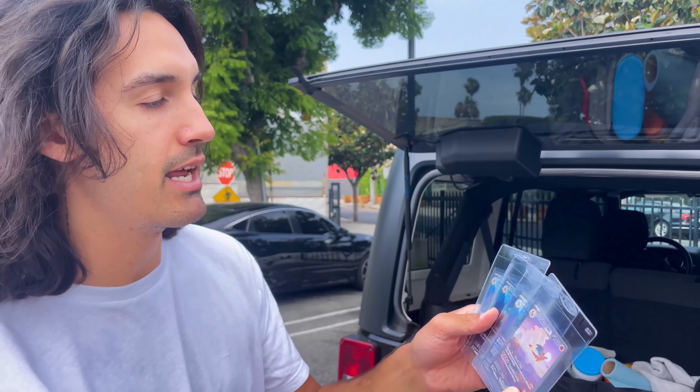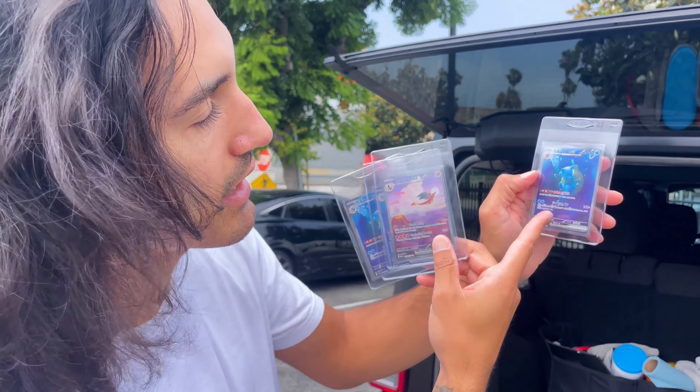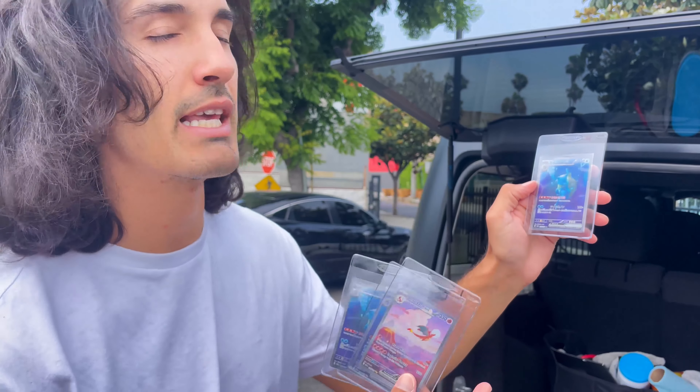This is going to be my second PSA submission and we are going to do the Charizard EX from 151, which I just pulled, and then we got Blastoise English, and then we're going to have two Blastoise EXs that are in Japanese — four total. I'm hoping I get a 10 on the Charizard. I'll most likely get a 9 on the Blastoise EX. This one I'm hoping to get a 10, and then the fourth is kind of uneven on the front so I'm probably going to get a 9.